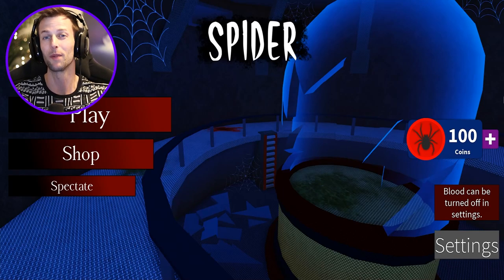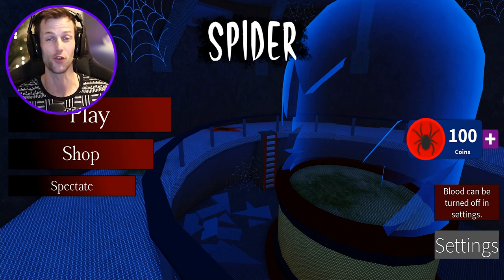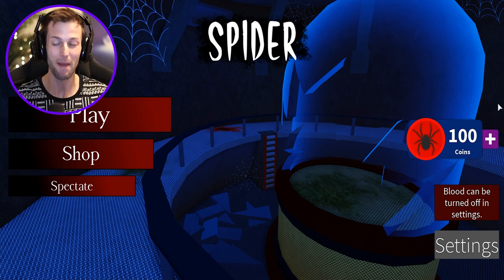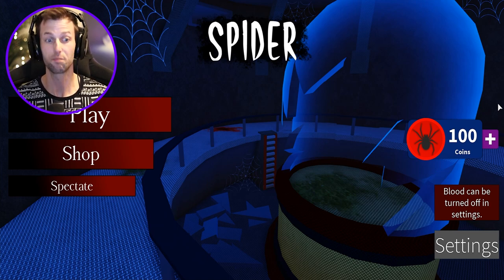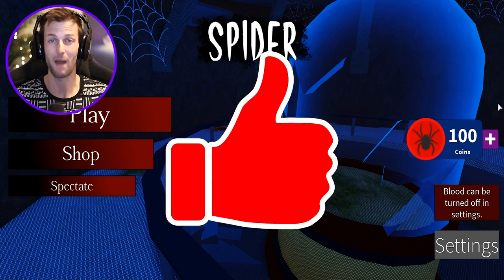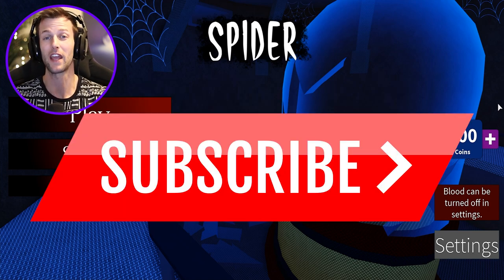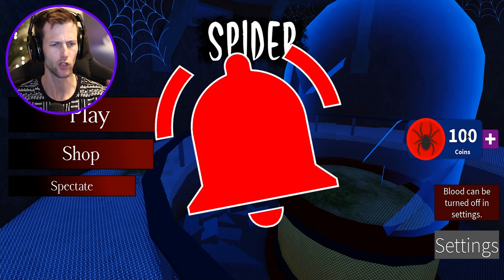What's up you guys, welcome back to another Roblox video. We are back on Spider — you guys seem to really enjoy this spider game just as much as I enjoyed playing it, so I want to hop back in. We are going to play as the highest tier spider, the most expensive spider in the shop. But first I need you guys to smack the like button — let's go for 3,000 likes on this spider gameplay. Subscribe to the channel for more gameplay and ring that bell down below so you never miss a single upload every single day.